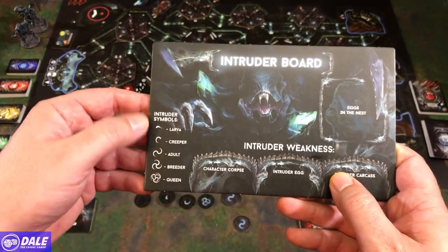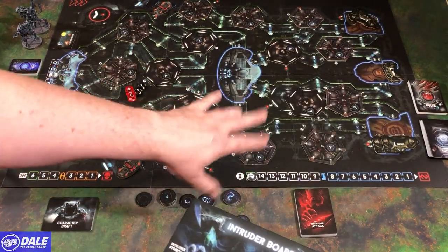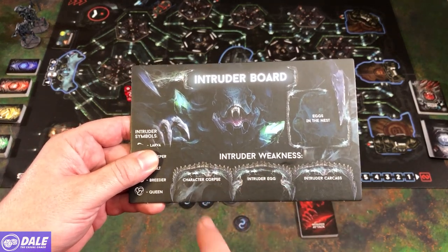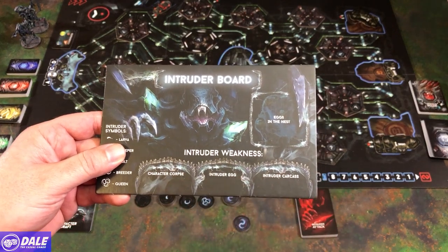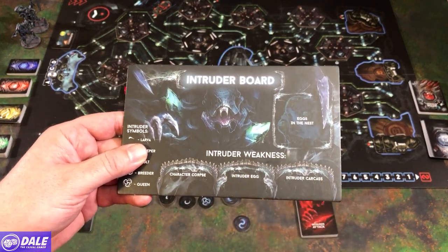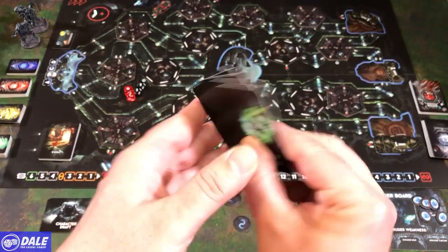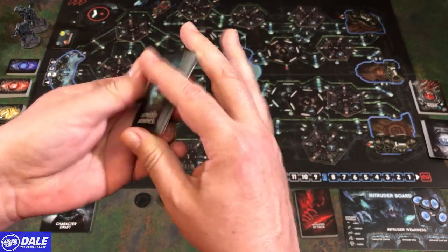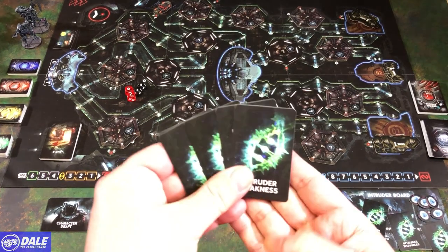For the intruder board, it shows what our symbols mean on tokens. Eggs in the nest — one of the tiles is going to be the nest, and the game starts with five eggs there. Intruder weaknesses: if we investigate a character corpse, intruder egg, or intruder carcass, we unlock some weaknesses to help fight intruders. We put the eggs out and take our intruder cards — these have different weaknesses to help in the fight. Give those a shuffle and put one on each of those spaces, returning the others to the box.